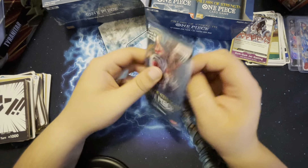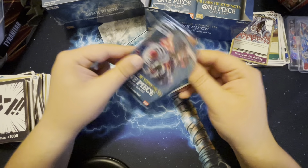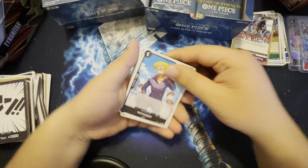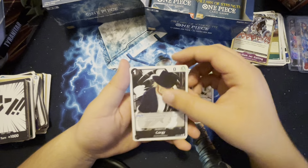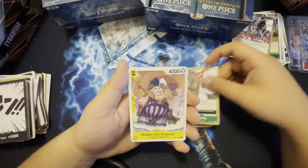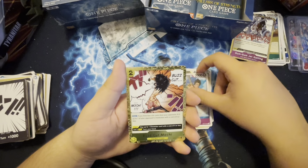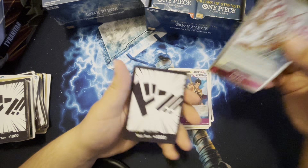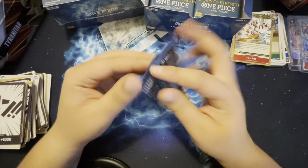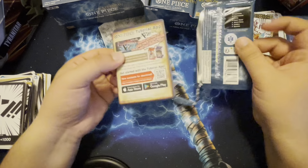We've pulled two alternate arts so far which is pretty nice. The one everyone's looking for is the manga Usopp — the blue manga Usopp, one of the more expensive cards. Definitely worth some pulls if you're trying to earn back your investment. Buzz Cut Mochi, let's go! Another Fire Fist. I honestly don't know if these are worth pulling since I haven't played the game recently.